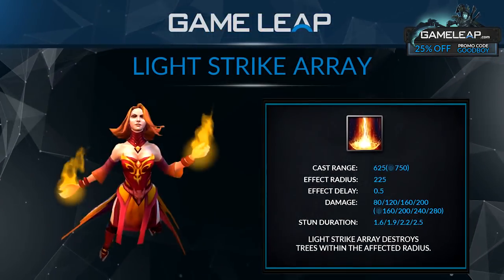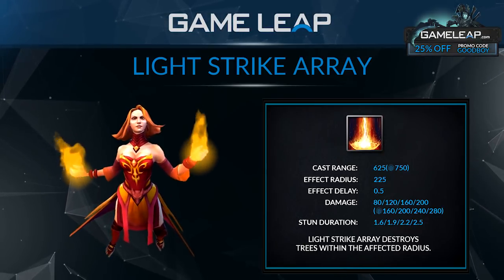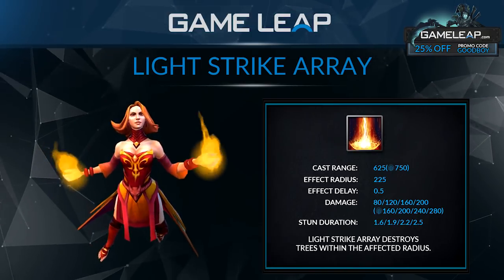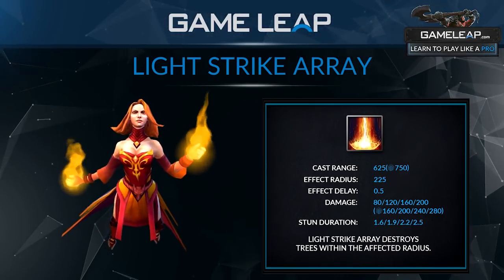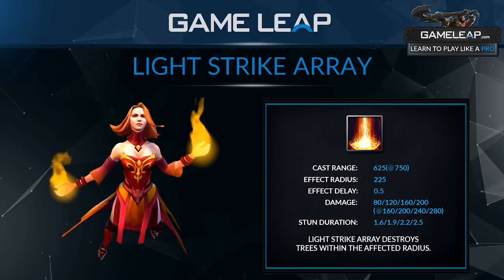Lina's second ability is Light Strike Array. This is an AoE spell — whenever you cast it, there is a short delay of about half a second, and then after that half second it will land on the floor, dealing damage and stunning everyone in AoE. It is actually a very good stun. It goes up as you level it to 2.5 seconds, deals moderate damage, and this is the reason why Lina's so powerful.